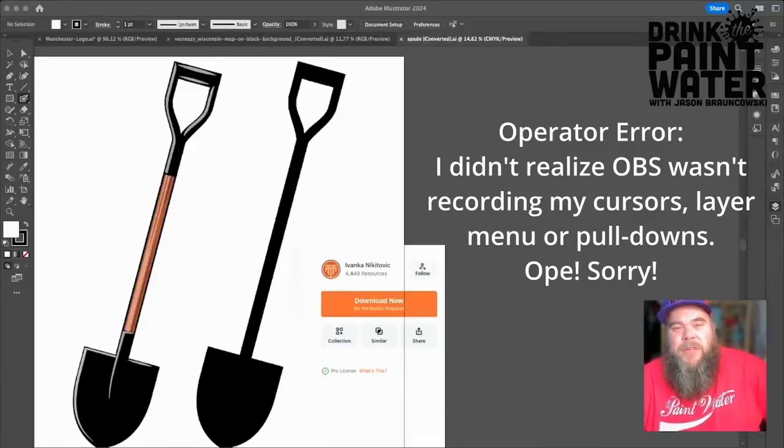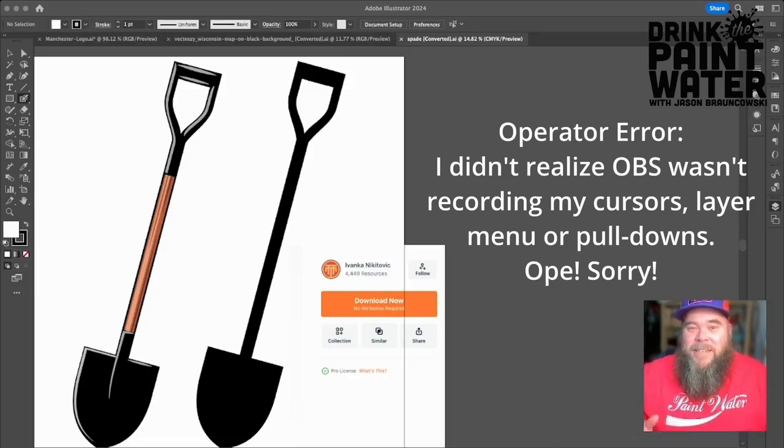Hey there internet friend, it's Jason from Drink the Paint Water, and I've got a very strange project today — something a little bit out of my wheelhouse. My friend Mark Manchester contacted me about making a fictitious logo for his DCC, Dungeon Crawl Classics gaming group, affectionately known as Gong Farmers.